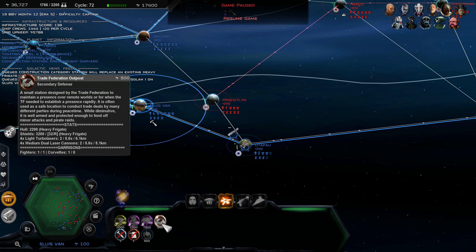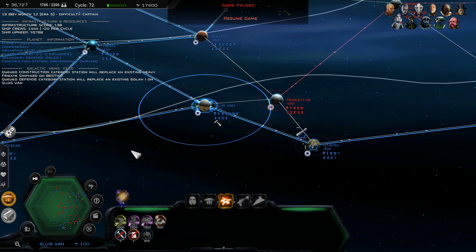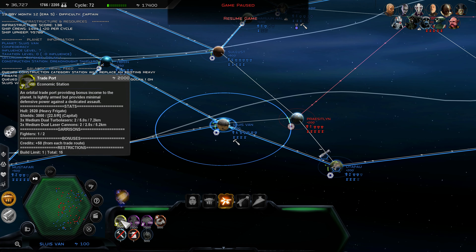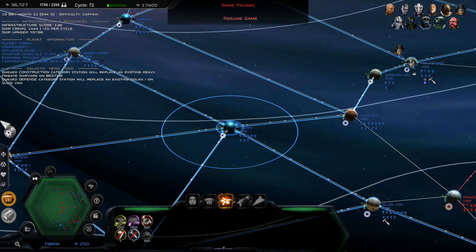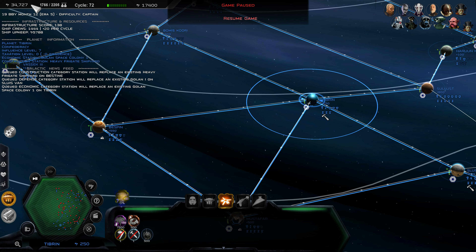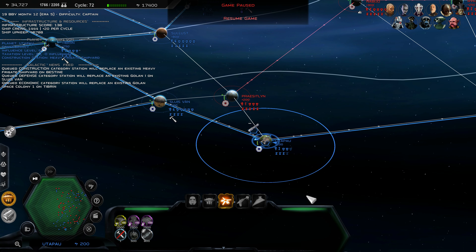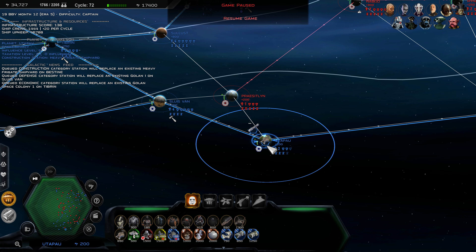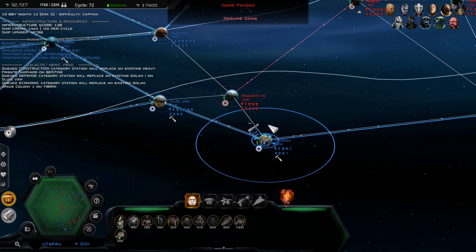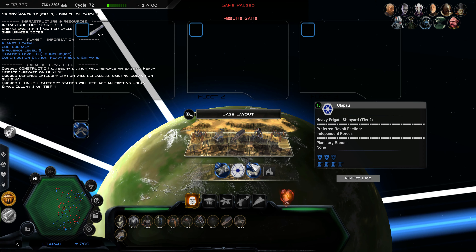We're going to have to push up and build some defences. We're going to go for a Golan 2 over here to begin with, and we're going to start with a Trade Federation outpost. If we take back Pre-Sitlin, we might go for a Trade Port — although it might be better to get one on Tyburn. We do have a massive amount of credits which we're just not using, so that is an error we need to correct immediately.